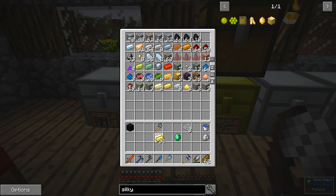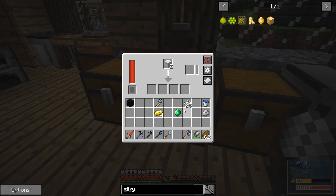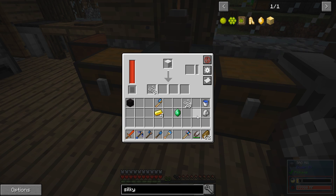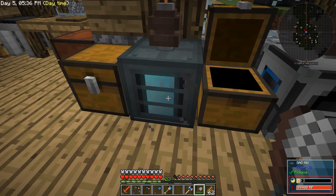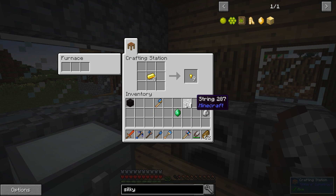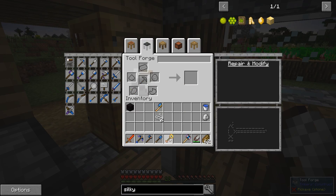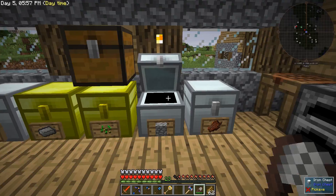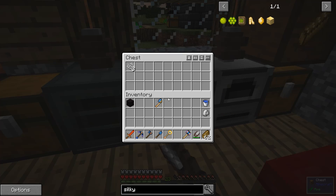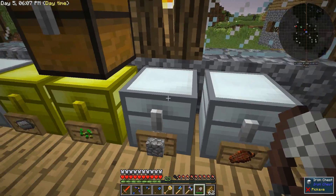Let's grab one, two, three, four gold ingots and some of this string. We'll surround the gold ingots with string — that gives me my four silky cloths, and there we have our silky jewel. I'm going to put that on my excavator, so that thing now has silk touch, which means I can get all the annoying silk touch materials like grass. That'll actually be really useful. Plus I know I've come across some podzol and stuff like that in various places.